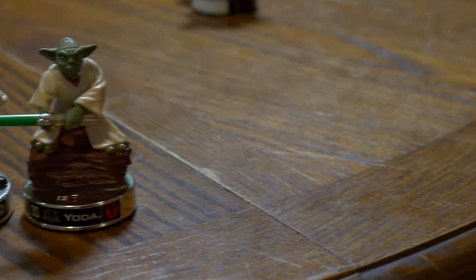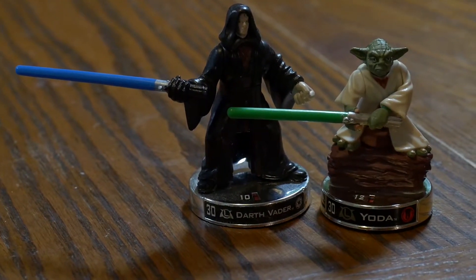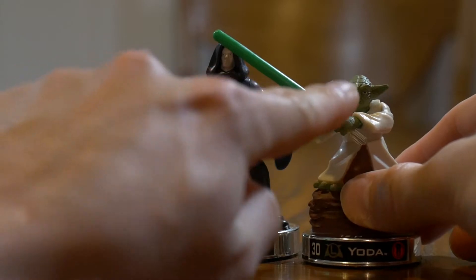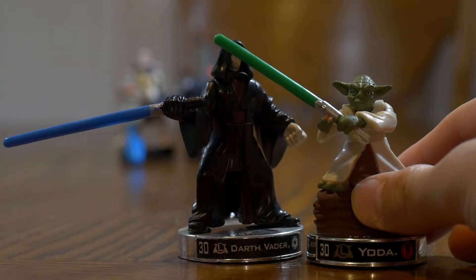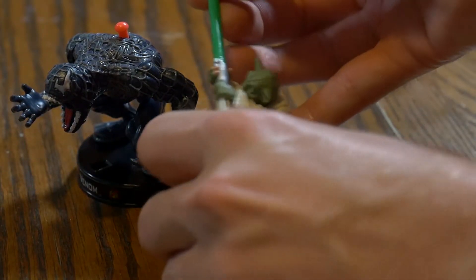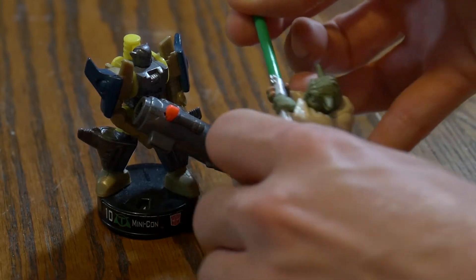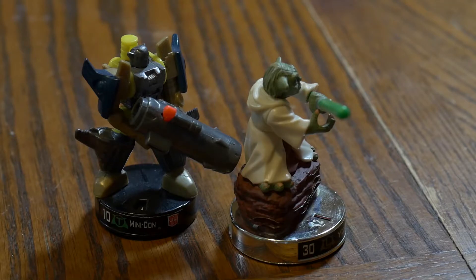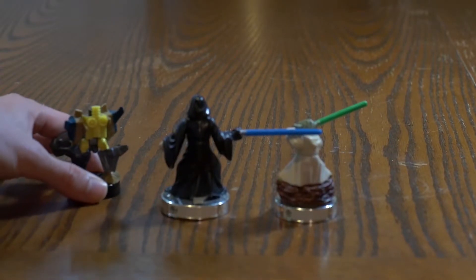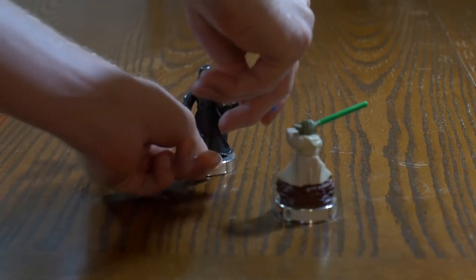He uses a very common lightsaber striking attack. Yoda's range is lower than most lightsaber strikers because his lightsaber is much shorter. You will also notice his lightsaber is pointed slightly upwards, making it harder to hit shorter figures. Regardless, his attack is still better than many. His 12 inches of movement is what you would expect from a 30 point striker.